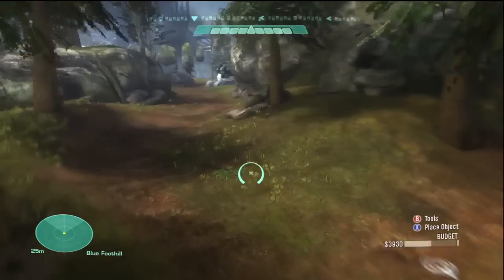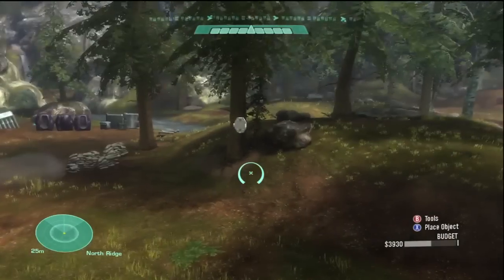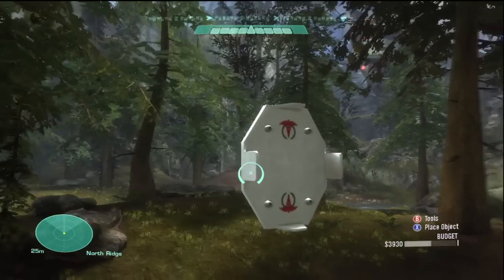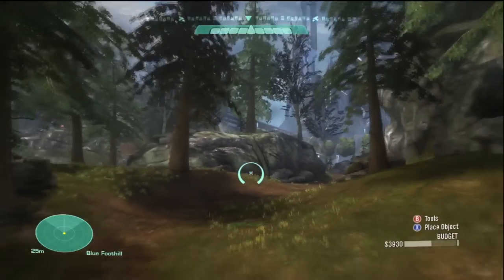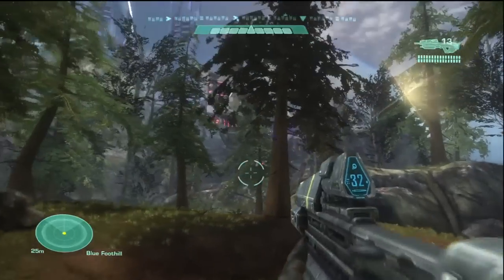I deleted all the objects. One little glitch I found is there's a structure here — when I deleted it, there was this piece sticking out which holds a health pack, but you can't get rid of this bit. So that's a little glitch I found, and I'm sure lots of people will be encountering this in their maps.